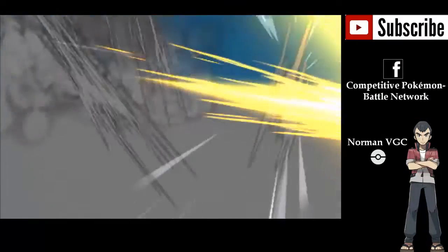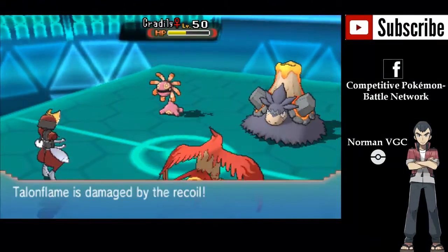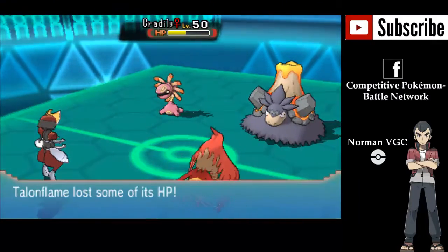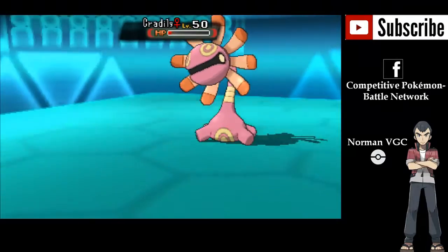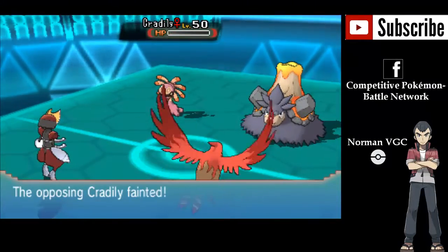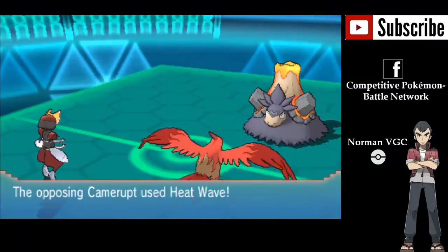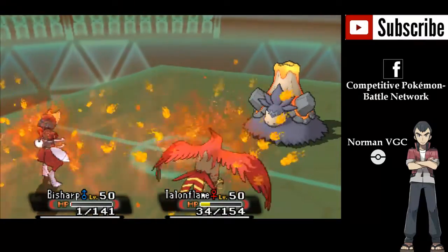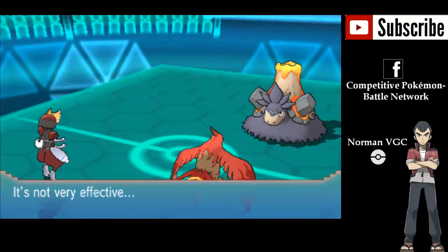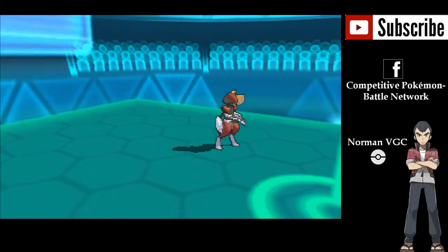My first priority here is getting rid of Cradily, because I can deal with Camerupt using my Pokemon in the back — Cradily can be really annoying. Iron Head will definitely take out the Cradily after that Brave Bird. Now my opponent is left with one Pokemon, and Bisharp actually avoids the Heat Wave, so it's going to stay around for one more turn. Quite the lucky happenstance there, but Talonflame does faint.